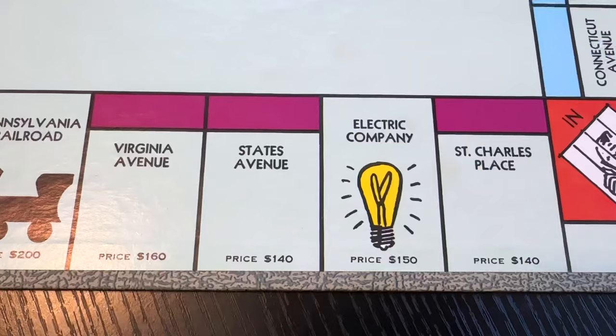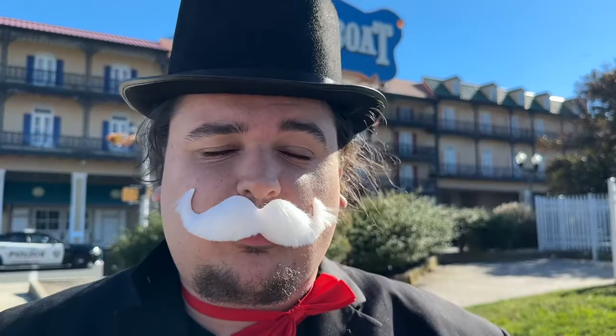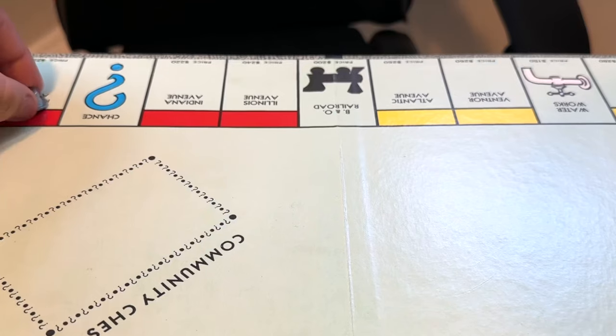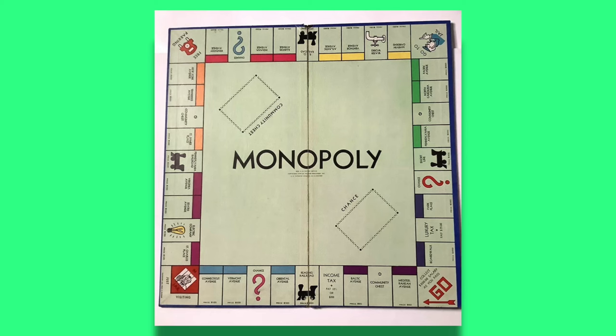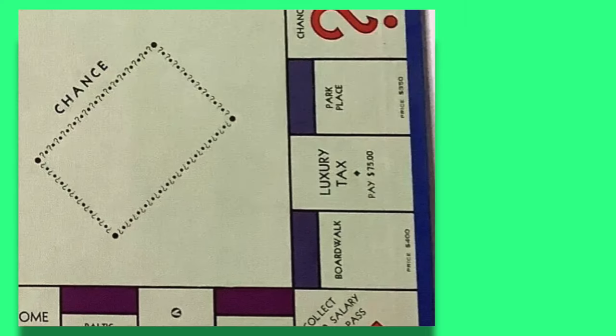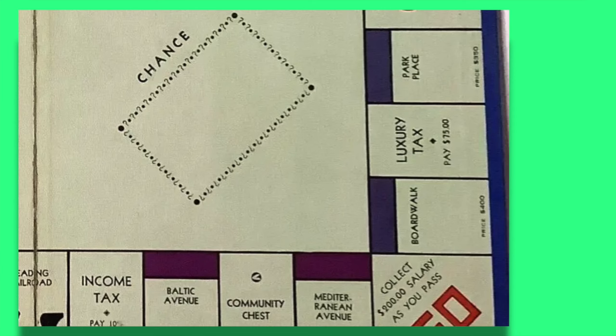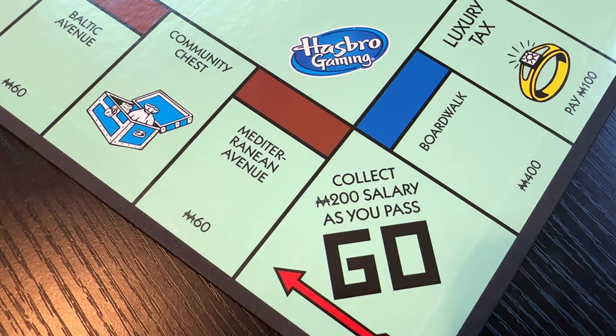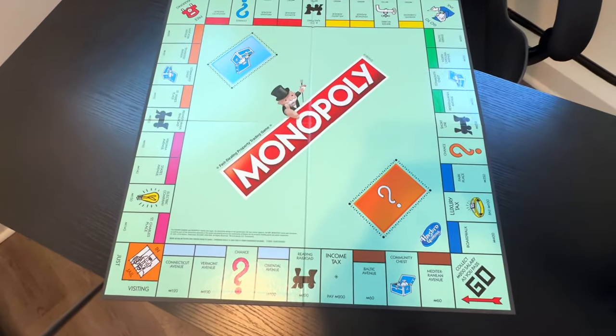Now we're approaching the light purple properties. I can see why they changed it to brown in later versions, because the two colors are very similar. On the original 1935 release of Monopoly, these three properties all have very similar colors — especially two of them. Maybe some people can clearly see the difference, but the newer releases with completely different colors just make it easier.